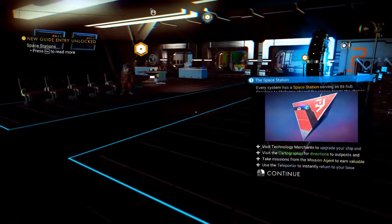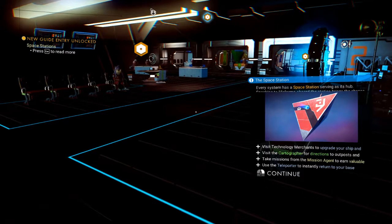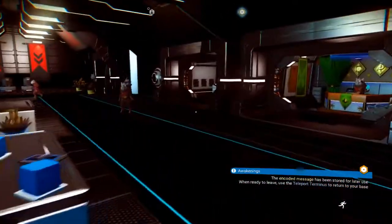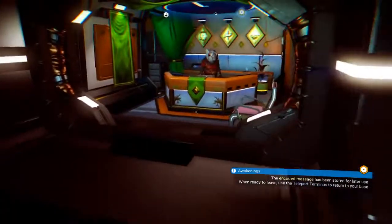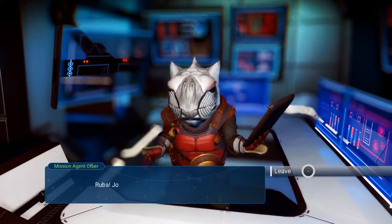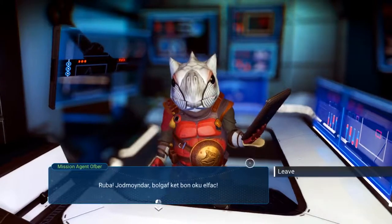Visit technology merchants to upgrade your ship, visit the cartographer for directions to outpost, take missions from the mission agent to earn valuable — use the teleport into... okay, those are broken? Those are not completed sentences, that's funny. Alright, hello mission agent — what jobs do you have for me? Nothing it seems. The life form gestures apologetically — their exact meaning is unclear but it's apparent that there is no work for me here. Well fine.